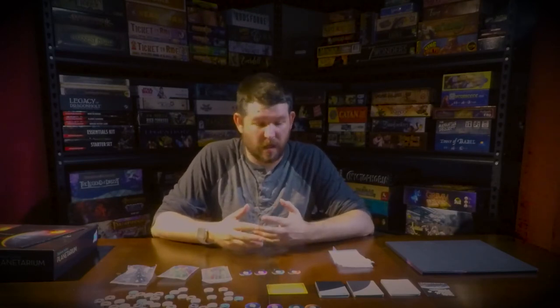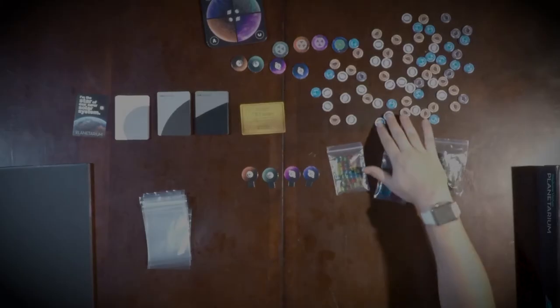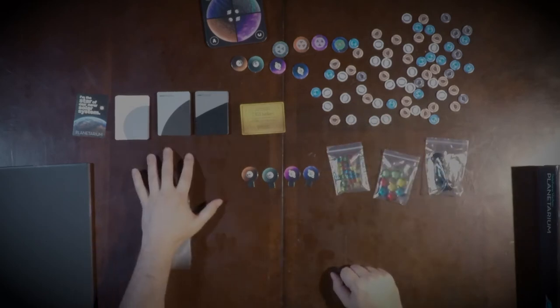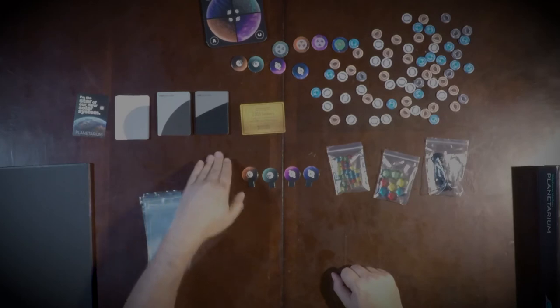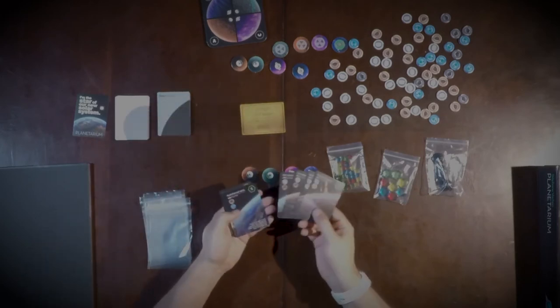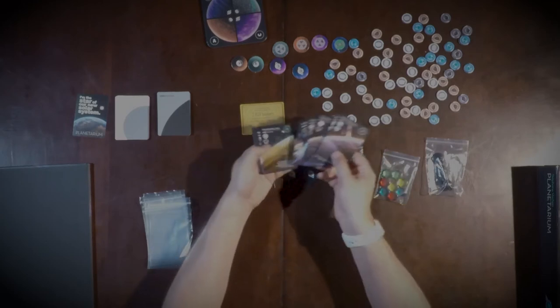Once we got everything opened up and punched out, there's not a lot of pieces to this game. Based off the information I'd read off the back of the box, it seemed like a very complex game with a lot of moving pieces to track. But once we got everything punched out, it's a fairly simple layout. You've got what look to be resource tokens, some player mats, and three different decks of cards: final evolution, high evolution, and low evolution. They've got some great planetary art on them.